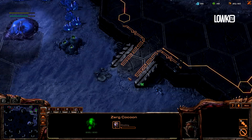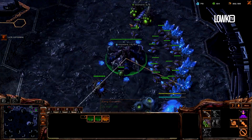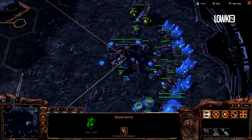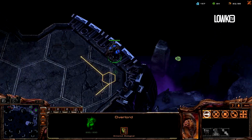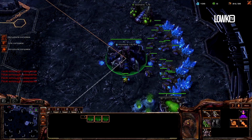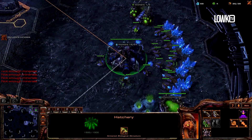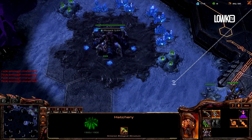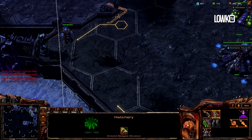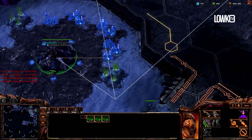I'm lucky he took that gas first because it gives me more time to figure out what's going to happen. There's the second gas. The reason I'm emphasizing the gas geyser is that it tells me what build my opponent is going for. If he stays on one gas only, it's incredibly risky for me because it could mean a four-gate off two bases or something even more aggressive. Second gas is a good sign — it means I can make drones for now.